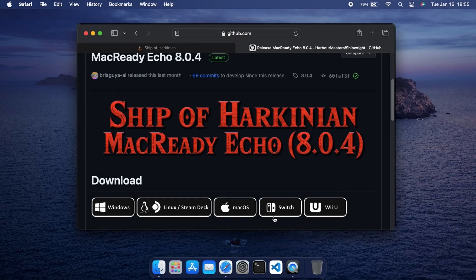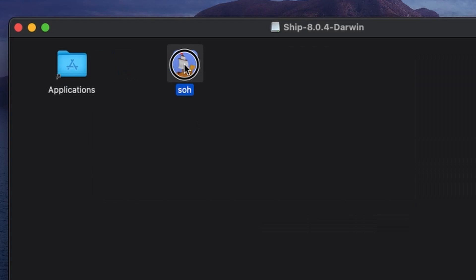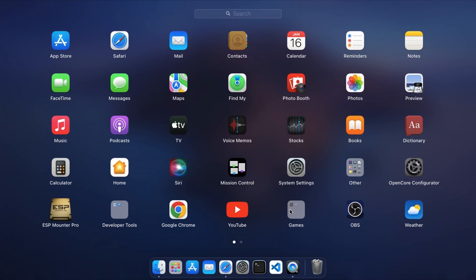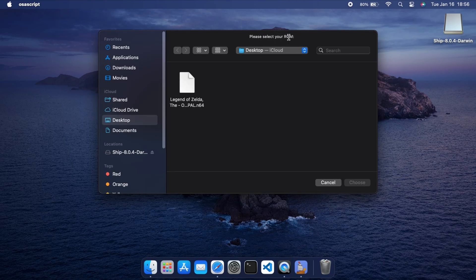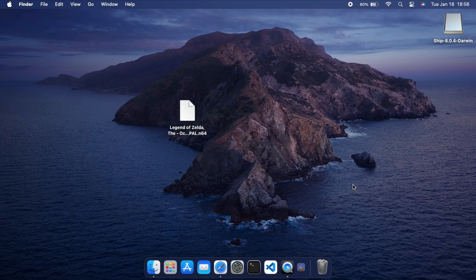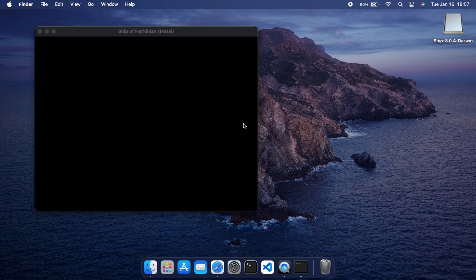On macOS, download the port from GitHub, open the DMG file and copy the soh app to Applications. Go to your apps and open soh. Select the ROM file on your Mac. Enter a Master Quest ROM if you have one. Wait a few seconds and Ocarina of Time will start up on your Mac.